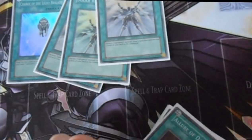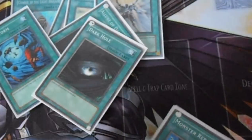So that's 32 monsters and then 9 spells: one Charge of the Light Brigade, three Solar Recharge, Allure of Darkness, Heavy Storm, Dark Hole, Monster Reborn, and Pot of Duality. So yeah, that's the main deck.